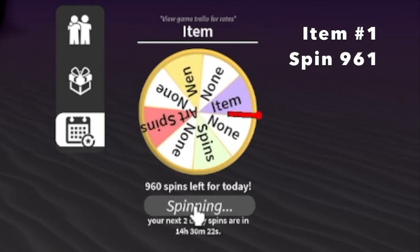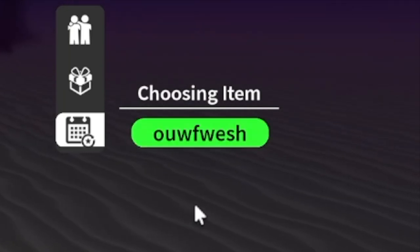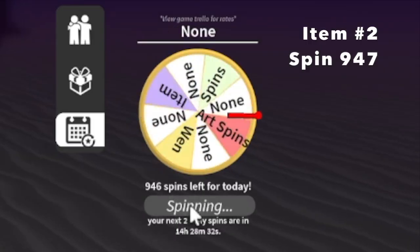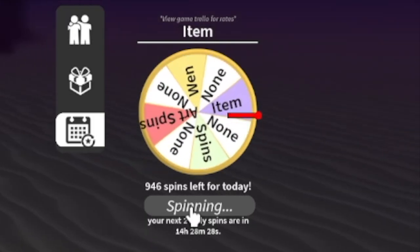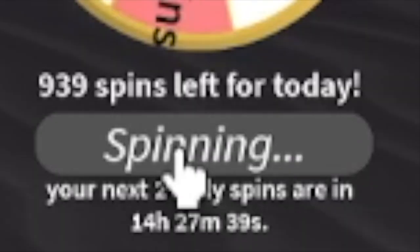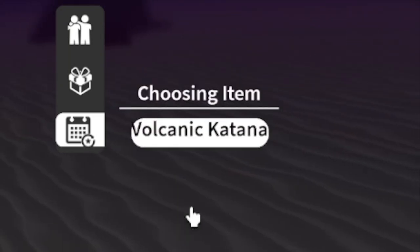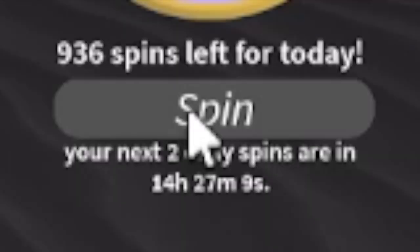For our item number one at spin 961... At spin 947 remaining, we got Nezuko's Broom Pacifier. Moving on, item number three - at spin 940, we got Water Katana. That's a bad sword.